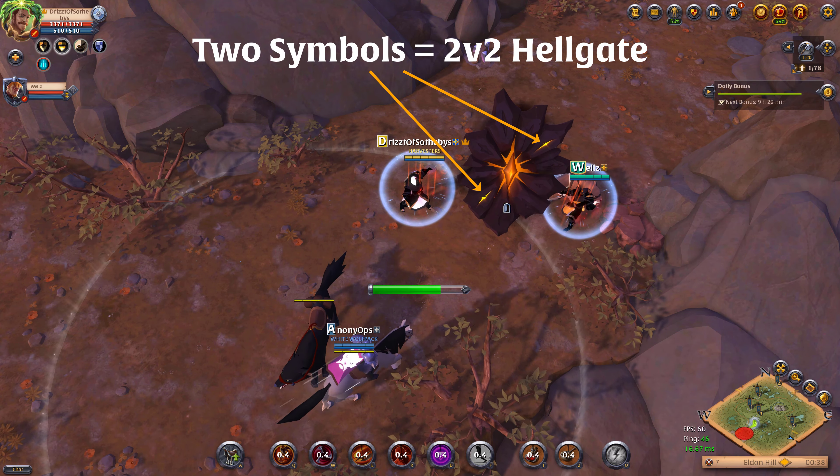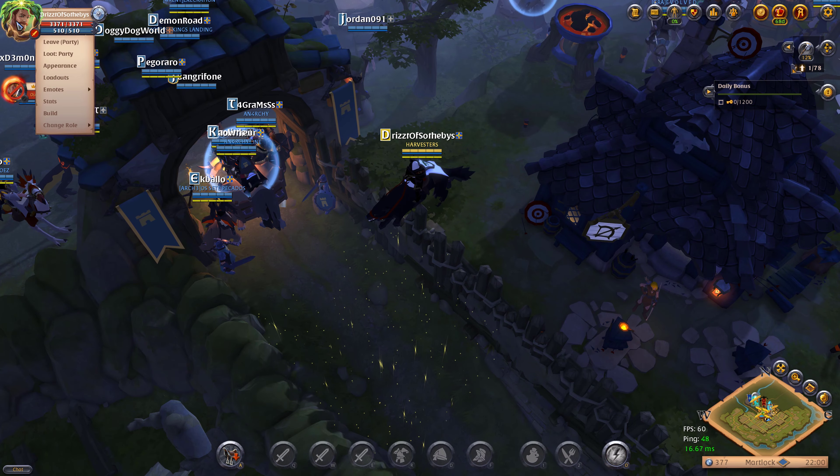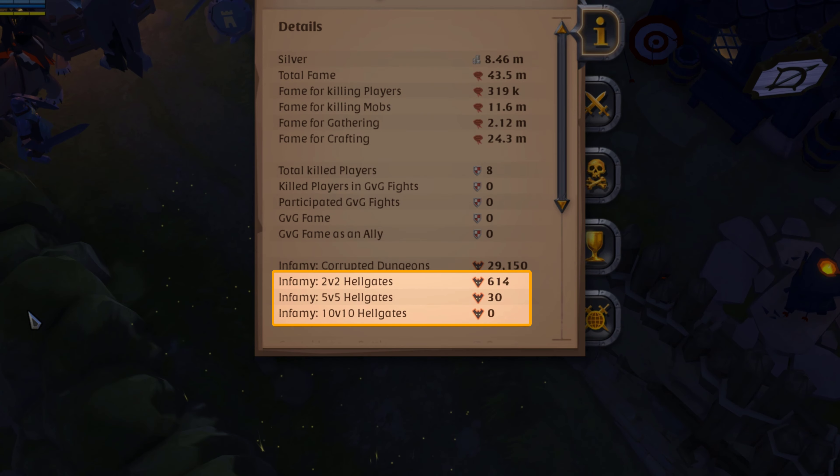In Tier VI, VII, and VIII Hellgates, PvP results in death. You can loot your dead enemies or lose all your items if you die.